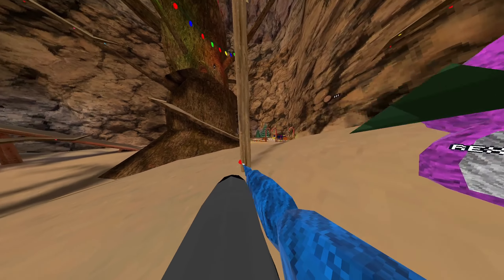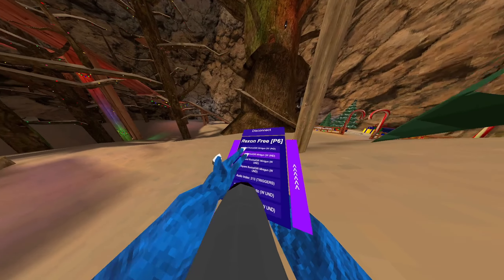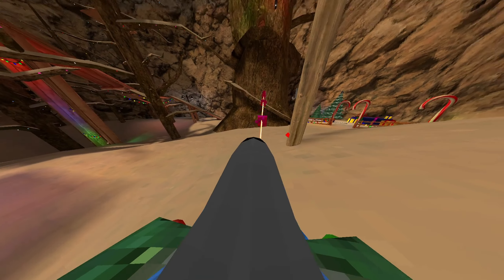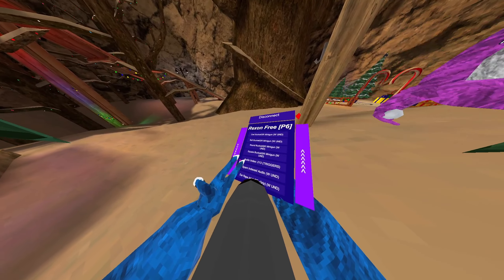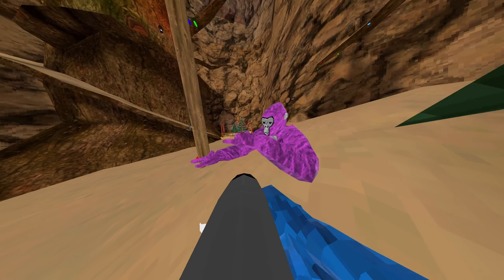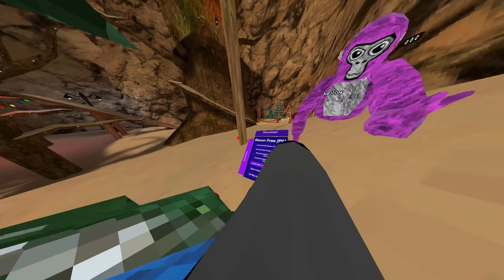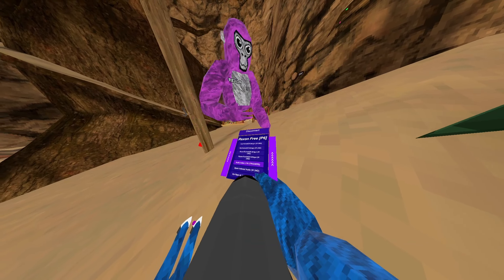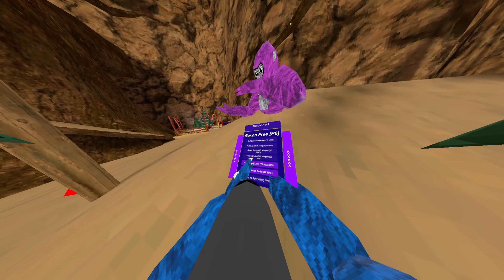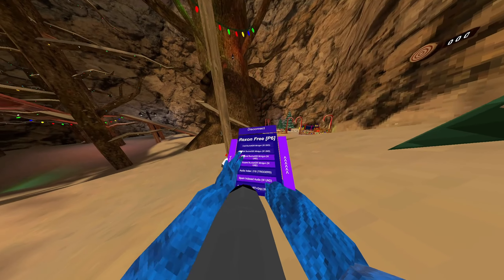The sounds are very loud, so take that into consideration when using this around friends. We also have the round one and the square one. Then we have the audio index — when you turn it on, you hold right trigger to increase the number and left trigger to decrease it. Other menus just have a set of ear rapes, but with this one you can literally change the number and depending on what number it is, it plays a different audio. Spawn index audio plays using right grip and trigger.